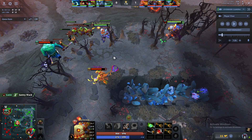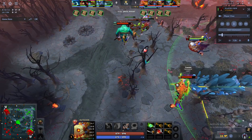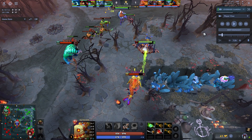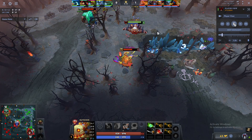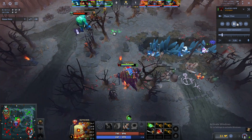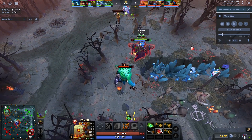Venomancer missed a kill attempt, but that's on him. We could have gone on him, but I don't have Firefly and I'm not sure about Ursa — Ursa decides to farm creeps since he's the carry. With the Gale used, I realize he has nothing to slow me, so I go in to auto-attack. Keep in mind: once Gale is used, he has nothing to control me for the next 20 seconds.